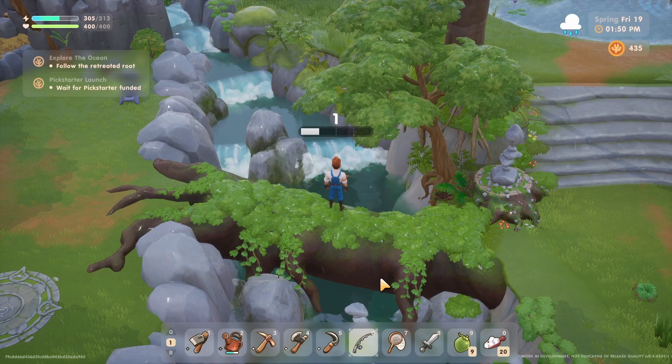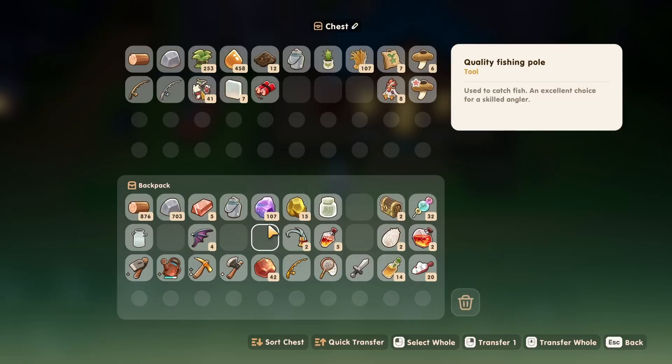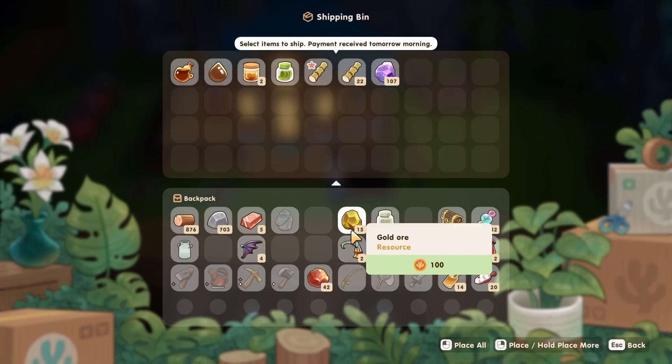Fishing is one of the best, if not the best, way to start getting money in this game. But there's an even better way that requires less time and less effort after everything is set up, and that is mining.